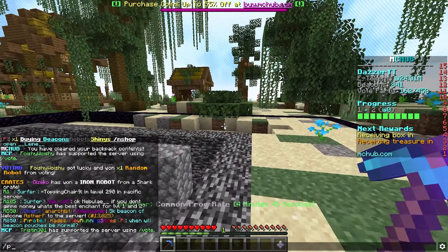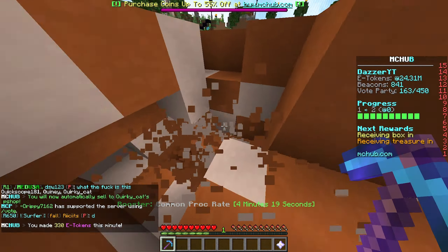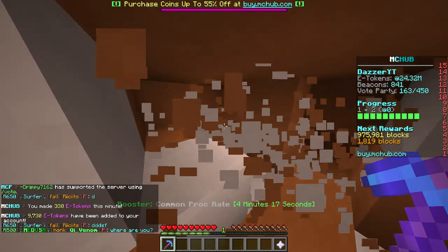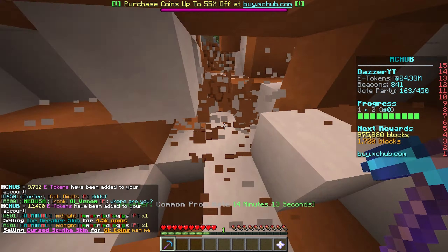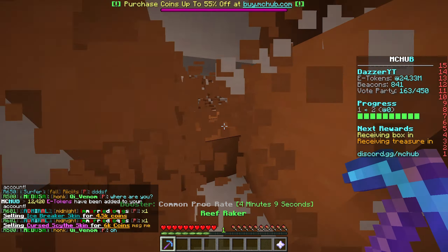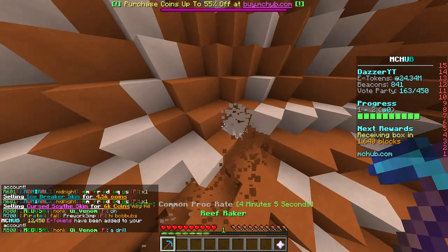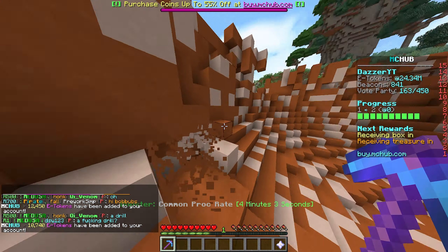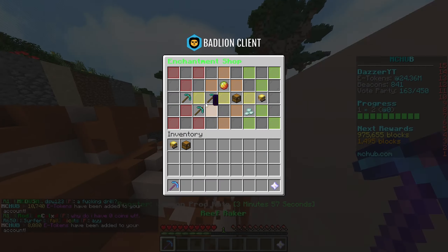Let's go to someone else's p-mine and test this out. At Quirky Cat's p-mine, grinding right now we just made 10,000 e-tokens — making a decent amount. It looks like our base is around 10,000 to 12,000 e-tokens per sale, which is not bad. That's going to help us grind out a ton.